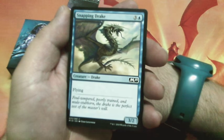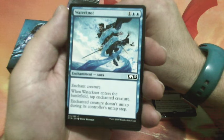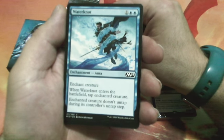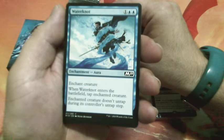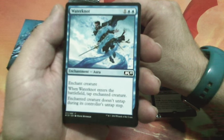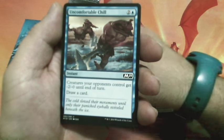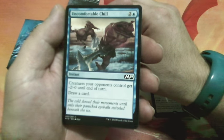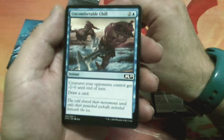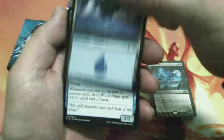Snapping Drake, four drops, has flying and is a 3/2. Water Knock, three drops, enchant creature — when Water Knock enters the battlefield, tap enchanted creature; enchanted creature doesn't untap during its controller's untap step. Uncomfortable Chill, three drops — creatures your opponent controls get minus two minus zero until end of turn, then draw a card. We have an Island.